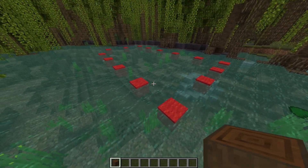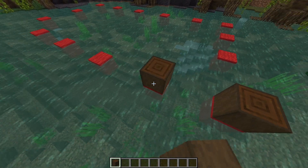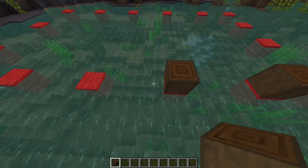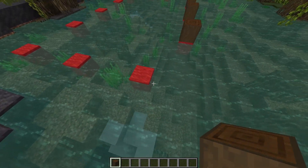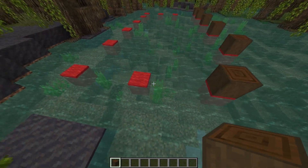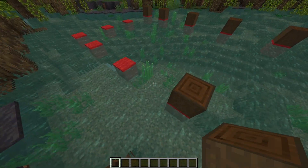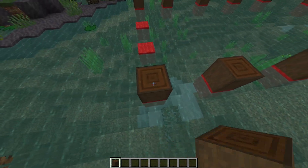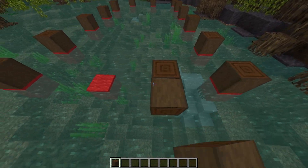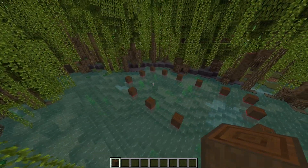Start on this corner and place a dark oak log there: a two block gap, a block, three block gap and then one, three block gap one, three block one. Miss out this corner section and place a block, then three blocks, then several three block gaps and a two block gap at the end. Turn and then we have a two block gap, another two block gap, and a three block gap to make up the entire house.